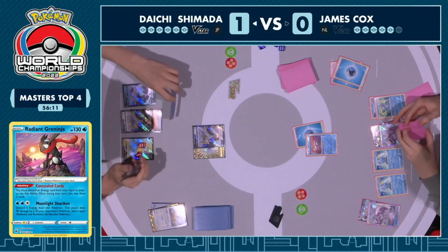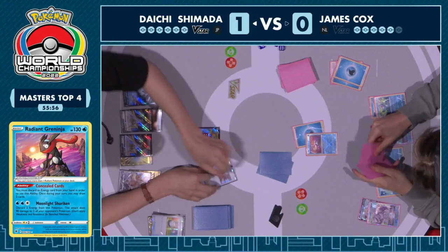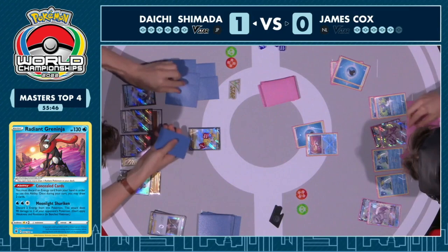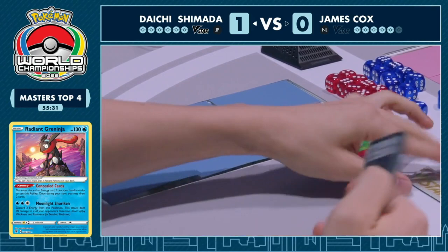That means no more Jolteon. But wait — attaching another one. Are there multiple copies? There are three! Thought there was only two, but there are three. That's why Daichi just went ahead and got that into play. Usually you see this as a standard two-two-and-two package — two Eevee, two Jolteon, two Memory Capsule — but Daichi understands sometimes you have to discard these pieces, so running three really emphasizes how good Jolteon is across many matchups. Daichi is going to see five cards, and James's large hand is going to go to the bottom of the deck.